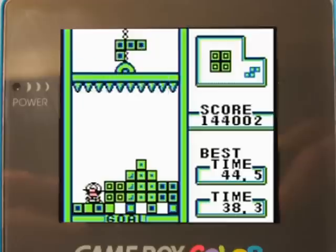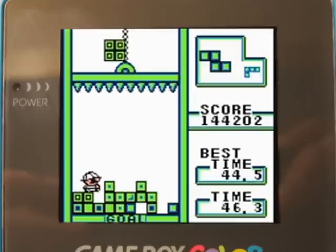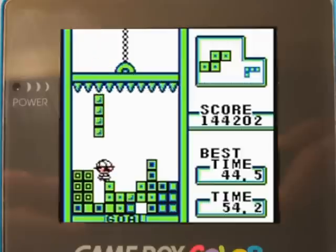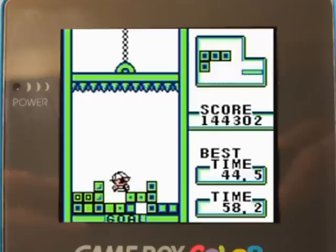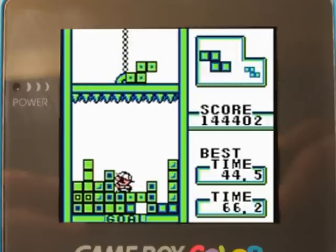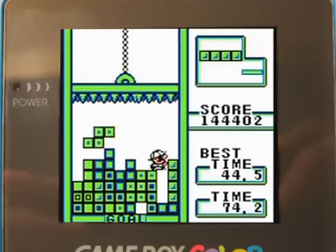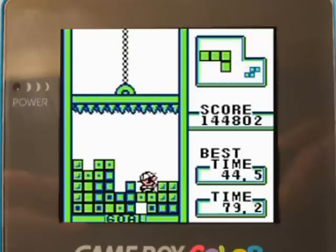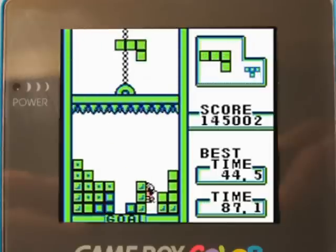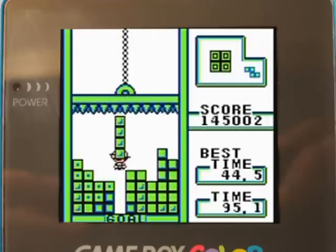I should start plopping blocks in here because I'm going to have to start clearing them off with that side. This is a much, much better setup than I had on the other one. There we go. Put that there, put this here, and perhaps this here too. Two I-pieces in a row - very nice. Recovered. As long as I don't make any unnecessary gaps I should be good to go. Just keep going to the left. Good boy - and we're done.